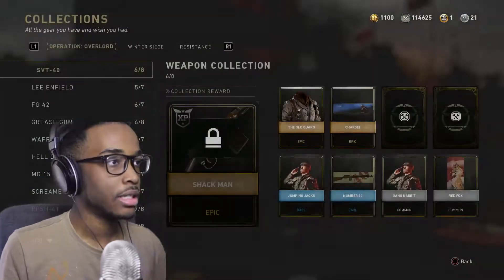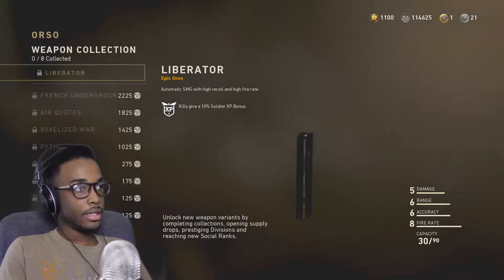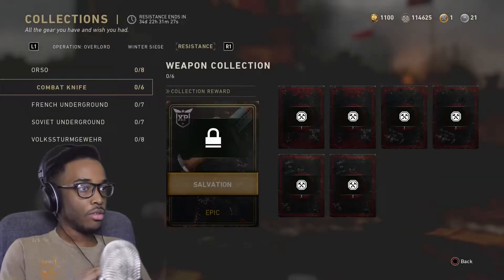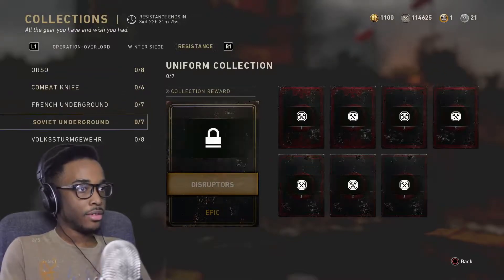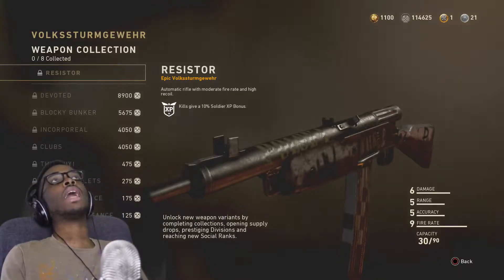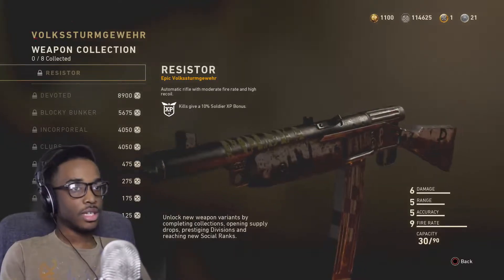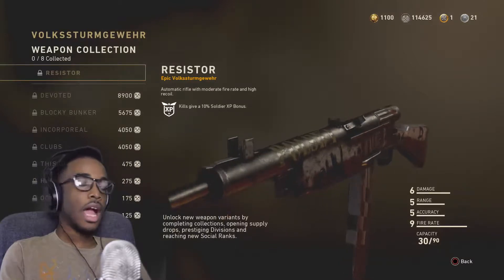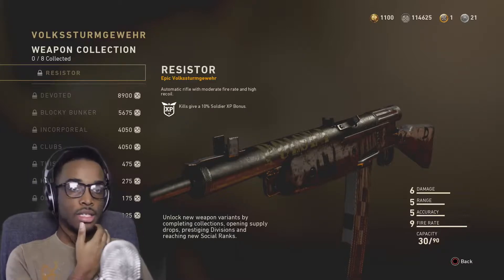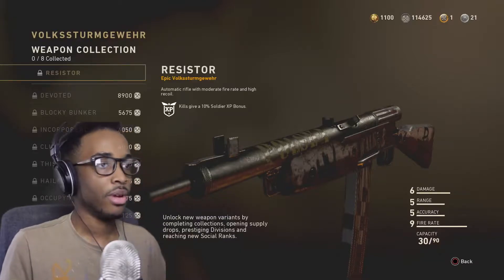He got collections. Let's look at his collections. This was pretty cheap, but I'm about to get the Orso off rep — combat knife. Let me get — oh my gosh, look how expensive this one is. I swear to god if I buy this and it's trash... Let me look at other guns — six damage and nine fire rate.